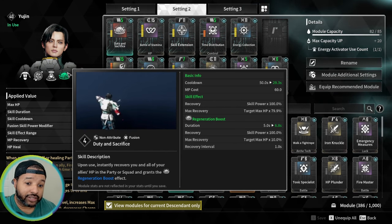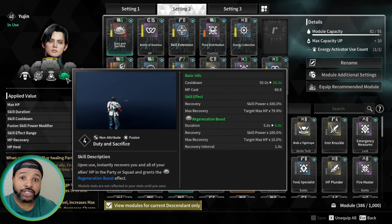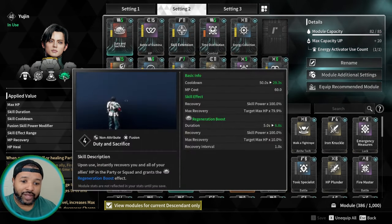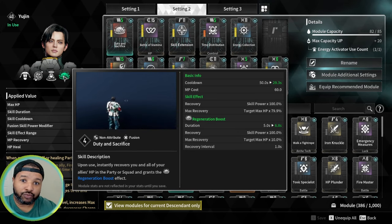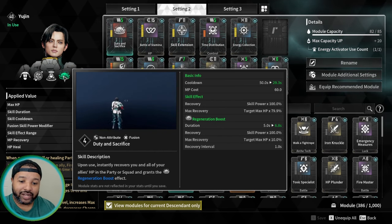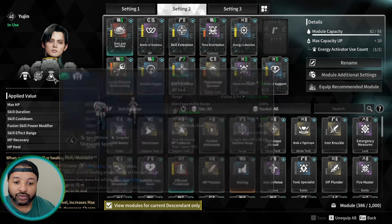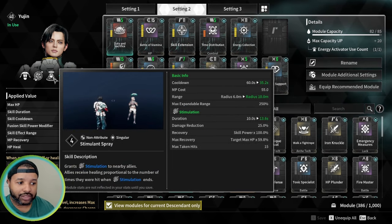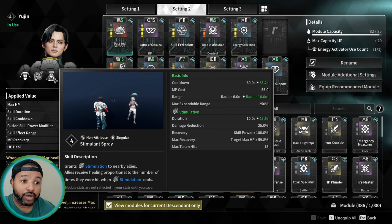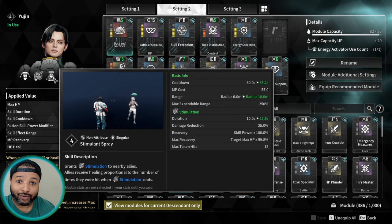When I cast this along with the drone, you basically cast your four, it heals and does the regen tick, giving you the buff on Passionate Sponsor like I was talking about in the 1.0 build. Then when that's about to go down, you pop the drone on somebody, which refreshes the tick and refreshes your buffs. It's basically a never-ending cycle. You can also use Stimulant Spray to keep the uptime — you should have no issue keeping these buffs up 100% of the time.